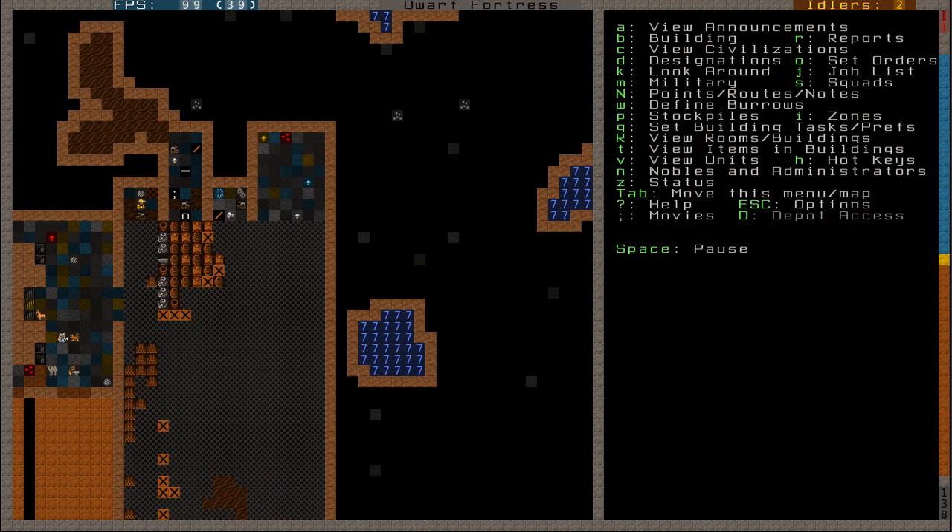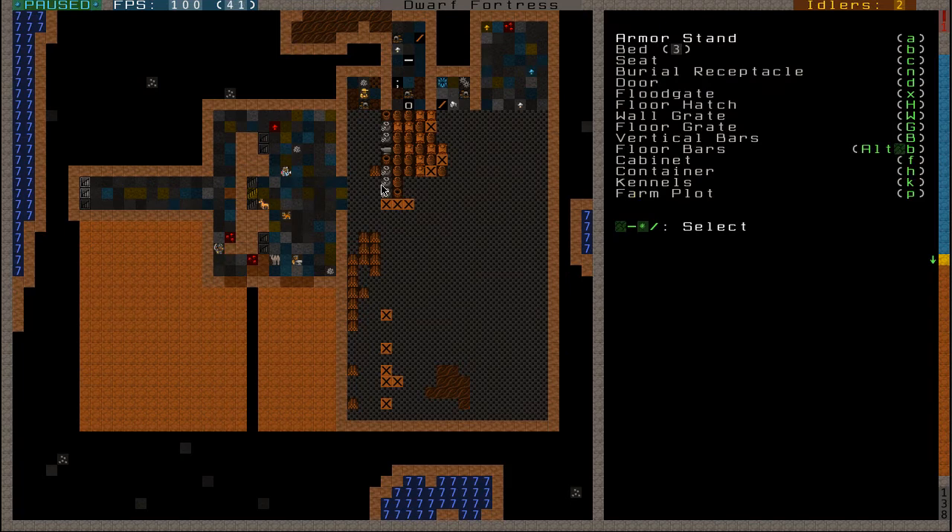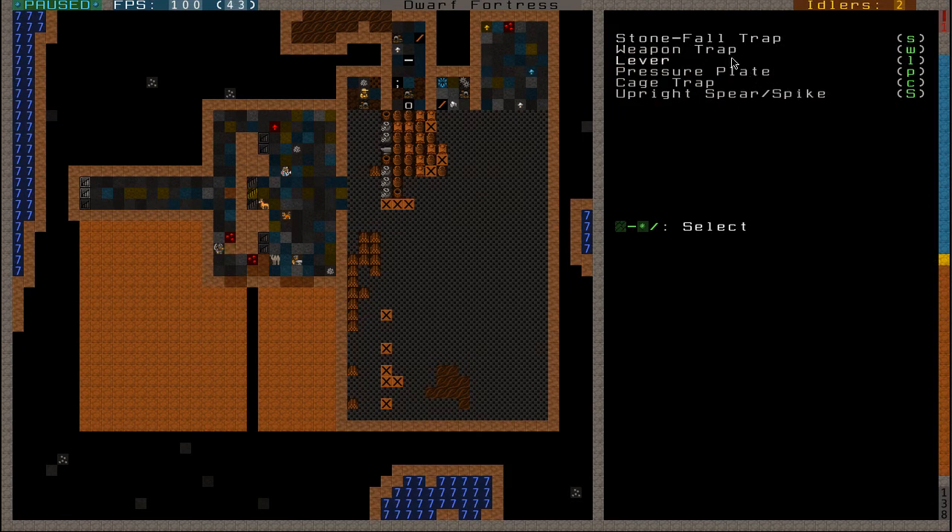To build a trap you want to go to B, capital T for trap, and then we have loads of different types. We have the stonefall trap, which is basically a very weak, very primitive kind of trap - it basically makes stones fall from the roof, does a little bit of damage, very easy to make. I could make some if I had mechanisms. The weapon trap is a trap in which you can put many different weapons in - I could put some steel spikes in there and have them on a repeat, and anything that crosses would get destroyed by all these different weapons.